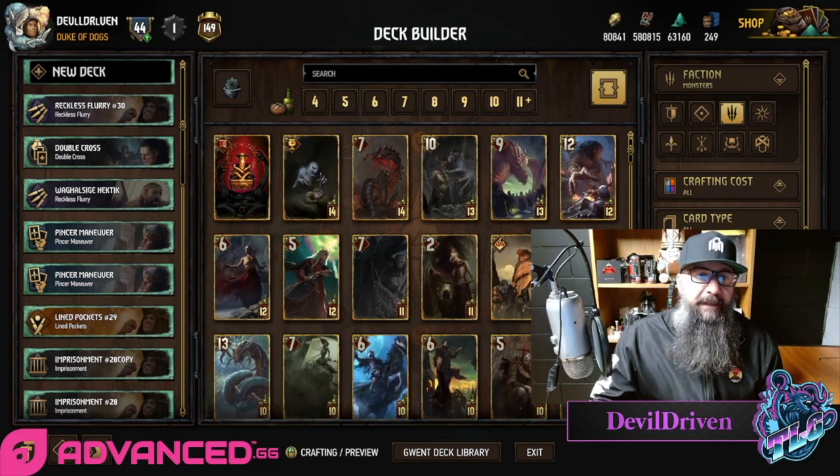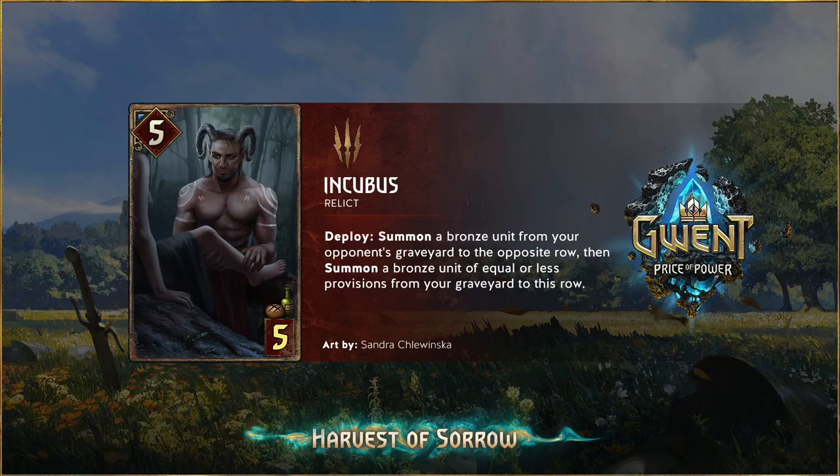Let's check it out — it's the Incubus. It's got some boom-chicka-wow-wow going on here. He's a five for five, he's a Relic, so he procs the Cell Feeders. Deploy: summon a bronze unit from your opponent's graveyard to the opposite row, then summon a bronze unit of equal or lesser provisions from your graveyard to this row. So this can actually brick — equal to or less, okay.